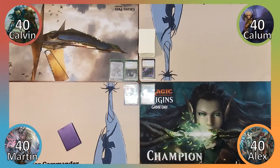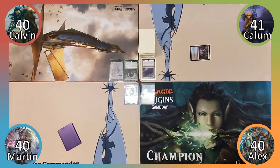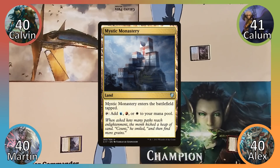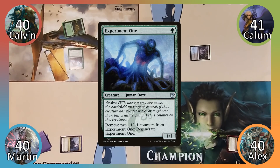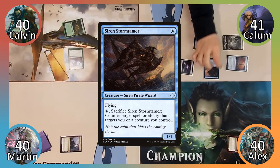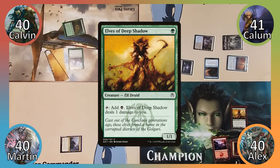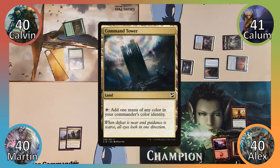Calum wins the die roll and starts the game off by playing Dismal Backwater, gaining a life, then passes to Alex. Alex plays Savage Lands and ends his turn. Martin plays Mystic Monastery and passes the turn.